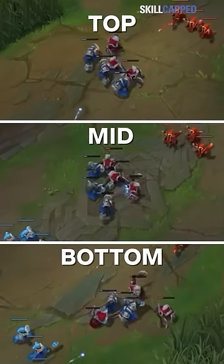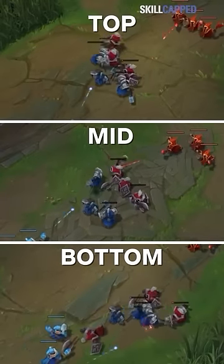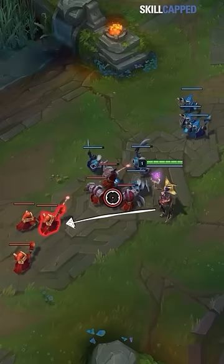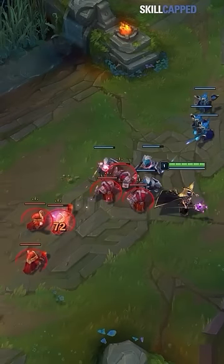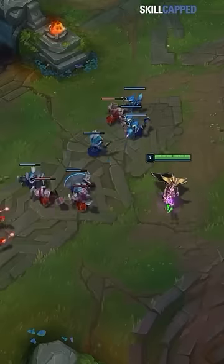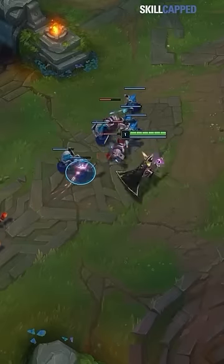The first spawning wave is coded to behave the same way every single game by design, so neither side gets screwed over by early RNG. But if you just walk up and auto attack a caster minion and then walk back, you'll aggro the wave to attack you for just a moment. This will cause the wave to reset their aggro and focus down one of your melees instead of spreading damage evenly.